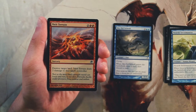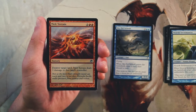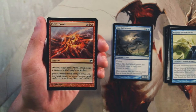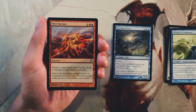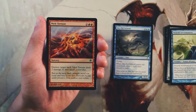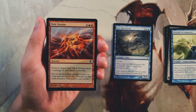Melt Terrain is a sorcery for two and two red — destroy target land and deal two damage to that land's controller. Not the most exciting card. Land destruction is very good in constructed but unfortunately in limited you're mostly up against basic lands, so setting your opponent back a turn doesn't help that much. That two damage is a nice bonus but I don't think it's worth it in a limited environment.